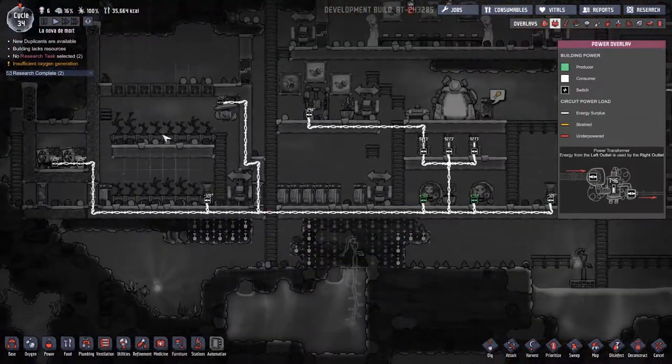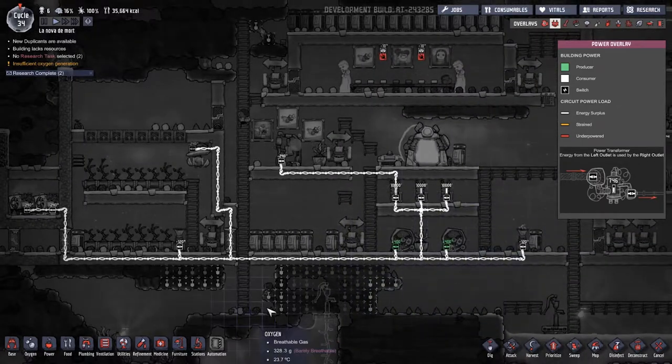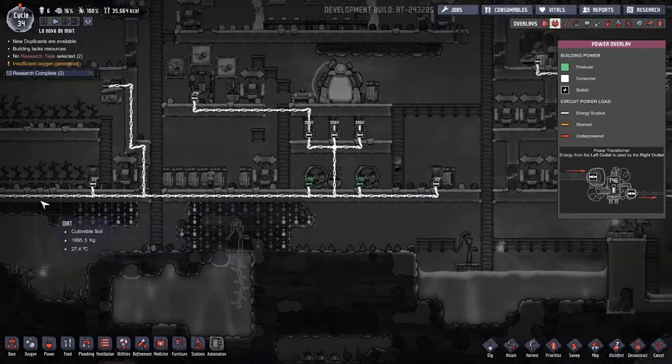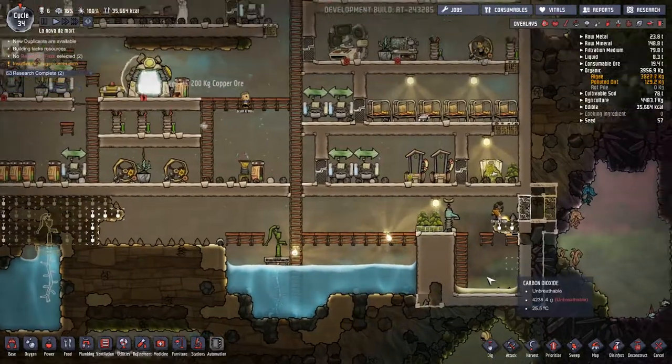Unfortunately this loop was far too much power for what was going on over here. So I think what I want to do is make another one of these units underneath here, clear all this out, and then start thinking about how we can do a better oxygen cleaning system.